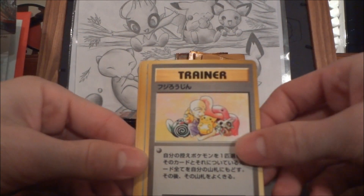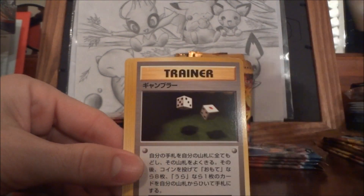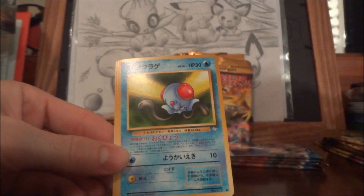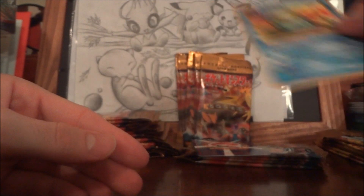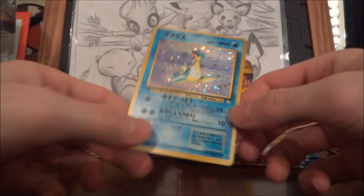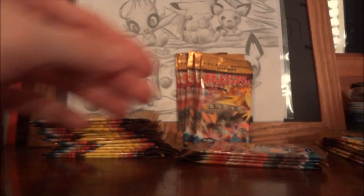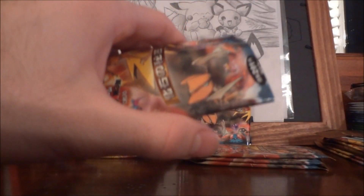We got a Mr. Fuji, Golduck, Gastly, Gambler, Energy Search, Psyduck, Tentacruel, Slowpoke, Omanyte. Our holo is another Lapras — awesome! So I'm okay with getting doubles, of course. There's nothing wrong with getting a bunch of doubles. You can always use them to trade.